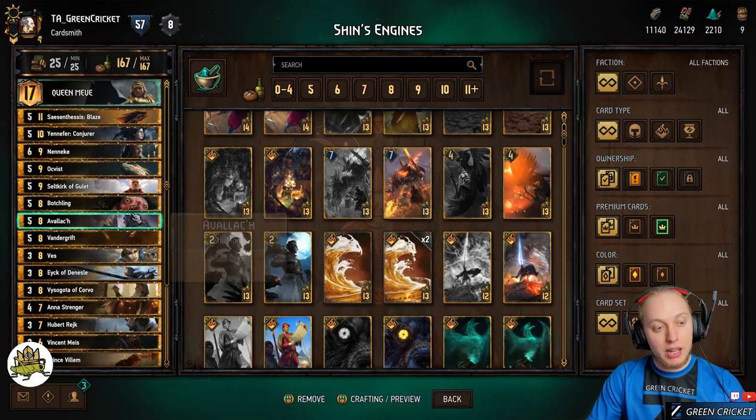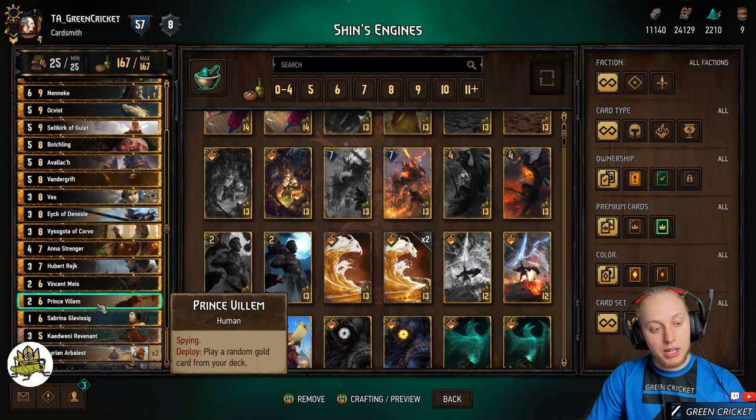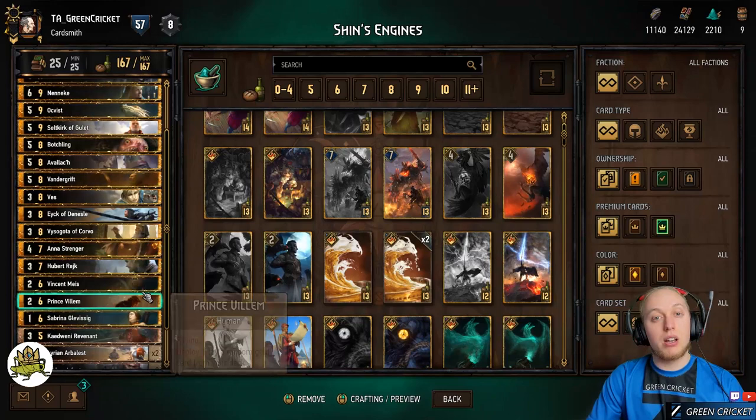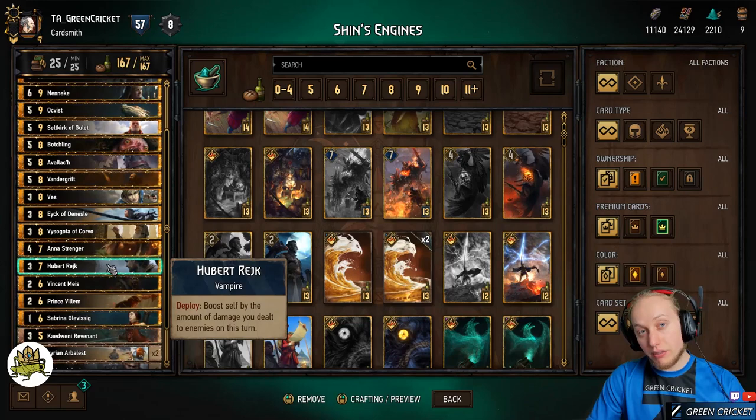One thing about Avalach: you can use Avalach as bait to attract locks and removal, so you can play other cards safely — the same principle as with the bronzes. Be careful with William. Always think about what you have in the deck and if there's something you don't need — this is especially true with Sabrina and Hubert if you haven't dealt a lot of damage. In those cases, be sure you have a setup for them before playing William.